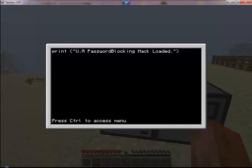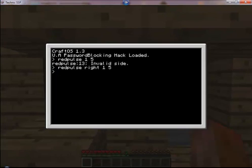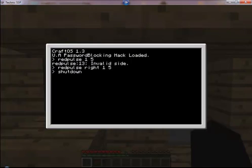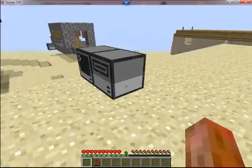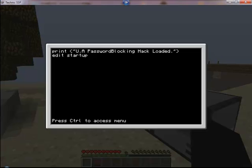Now we're going to add another line to this: 'edit startup'. So now it also edits — I don't know if this is going to work, it might work, but it is Lua, so let's just see if this is going to work or not. Okay, so let's shut down this computer. Okay, it broke. So it didn't work, but the password hack still remains working.